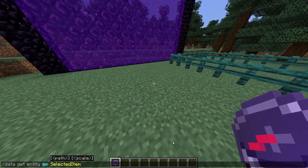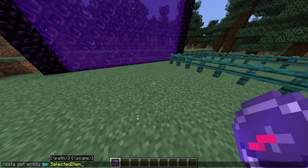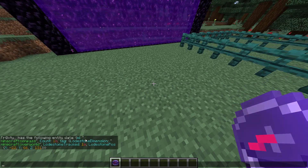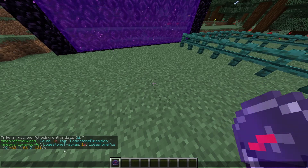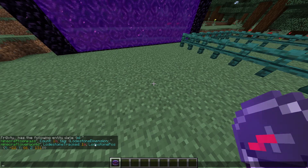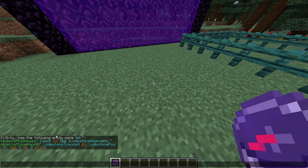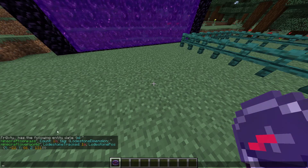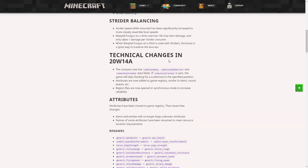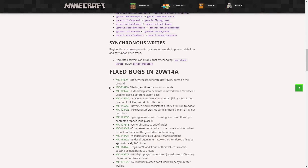The compass now has 3 new data fields: the lodestone dimension, the lodestone track, and the lodestone posts. There are also a few more technical changes and bug fixes — the link will be in the description if you want to take a look.